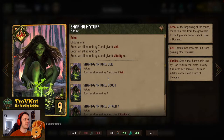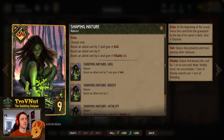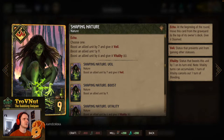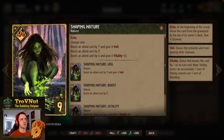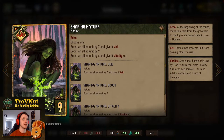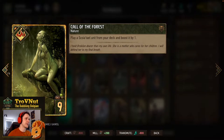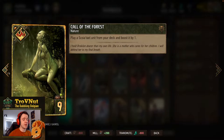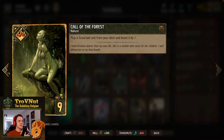We have the nature echo card Shaping Nature, which has been buffed: you can now either boost another unit by 7 and give it Zeal, boost another unit by 9, or boost another unit by 6 and give it 5 turns of vitality — one point extra on each option. Then our second tutor nature card, Call of the Forest — play a Scoia'tael unit of your choice from deck and boost it by 1, also triggering symbiosis.